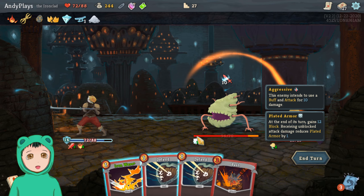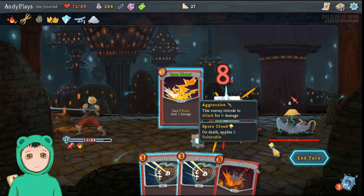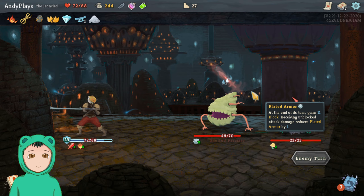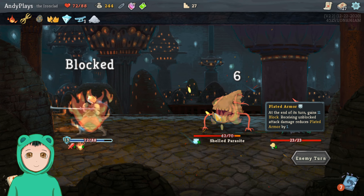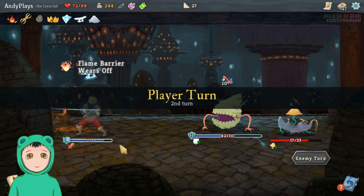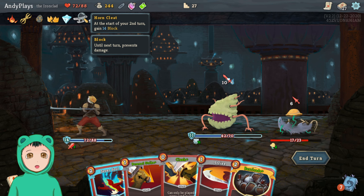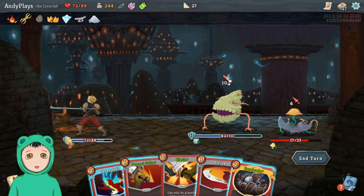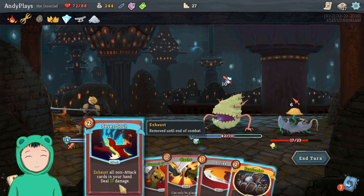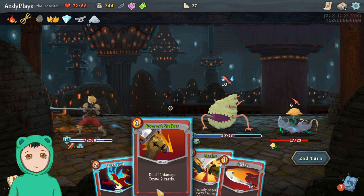I probably should have defended but let's do Pommel Strike to get rid of another stack, into another Iron Wave to get rid of a stack of that. So on our turn we won't take damage — they do take damage because they attack me with my Flaming Wall up.